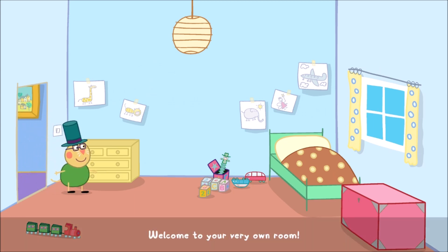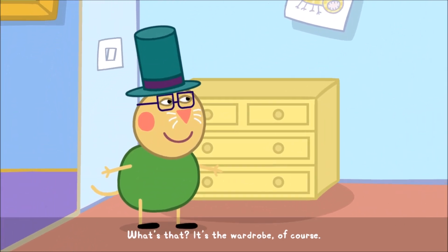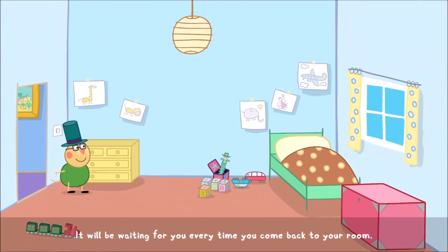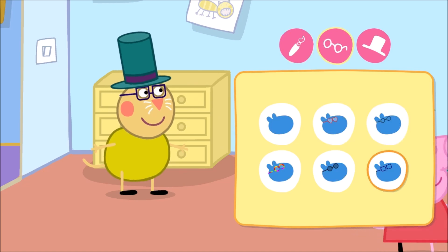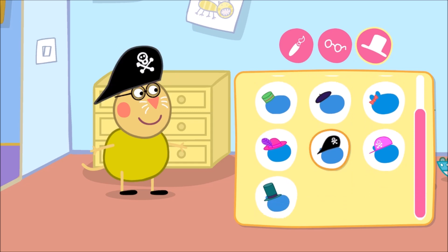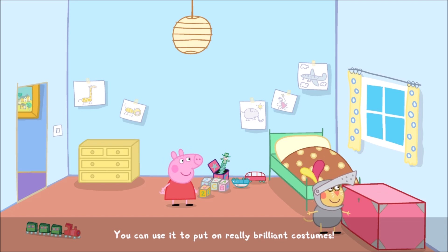Welcome to your very own room. You will sleep here when it's bedtime and play with Peppa whenever you want. But there's something else you can do here. It's the wardrobe, of course. You can use it to change your clothes, your glasses and your hat. Simply get close to it and then open it. It will be waiting for you every time you come back to your room. You can use it to put on really brilliant costumes.